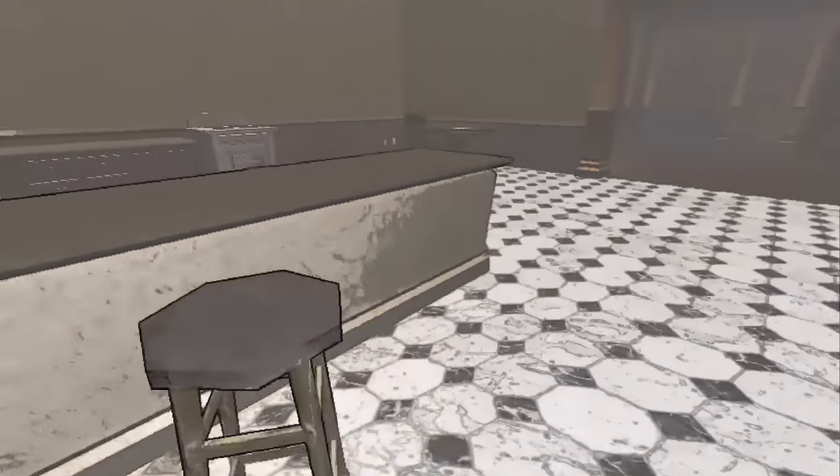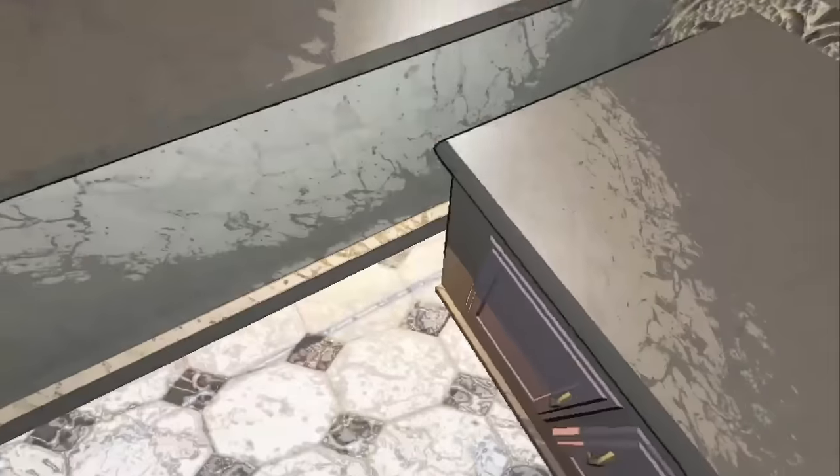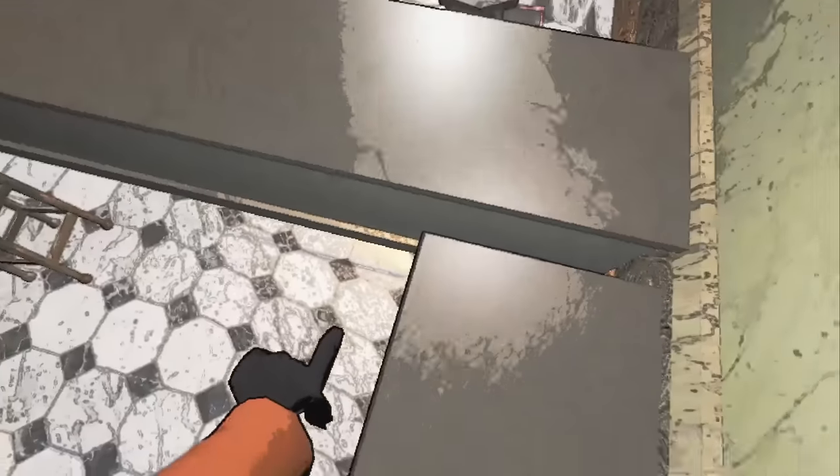We're going to start with the most common spots, which are in the kitchen. You've probably seen this one before where a lamp is inside of the counter — it can either be in this counter or this counter. So we're going to show you how to get in both.